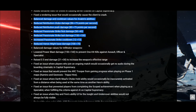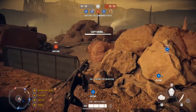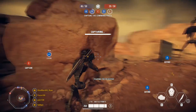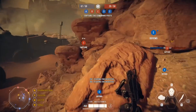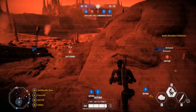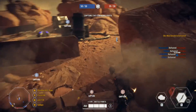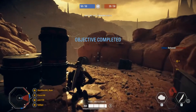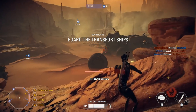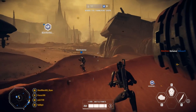Here are the exact Anakin Skywalker balance changes: retribution choke damage reduced from 86 to 75 per second, retribution push damage reduced from 80 to 75 per second, passionate strike first hit damage reduced from 50 to 40, passionate strike last hit damage reduced from 150 to 130, passionate strike cooldown increased from 12 to 13, and heroic might base damage reduced from 100 to 70. Hopefully this is enough of a nerf, as he can be very annoying to face in capital supremacy.